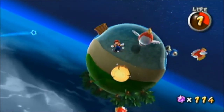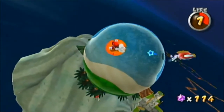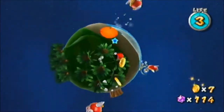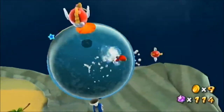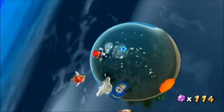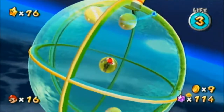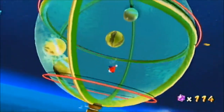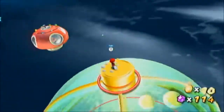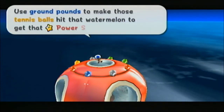I don't know if it's actually called that — I call it fish planet because there are fish flopping around like fish out of water. Lots of coins. Here it is! Yeah, this is why it's called Bubble Blast Off. There's a power star hidden inside that watermelon — you have to use ground pounds to make those tennis balls hit the watermelon.